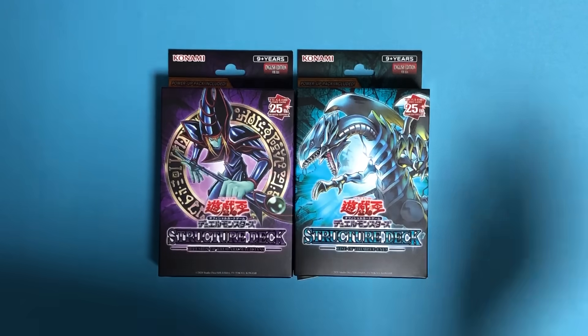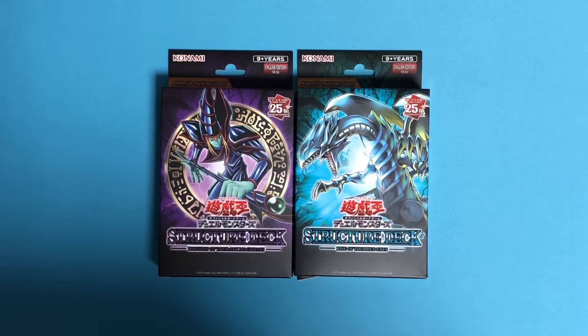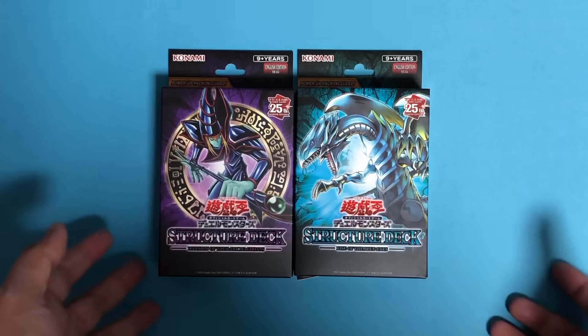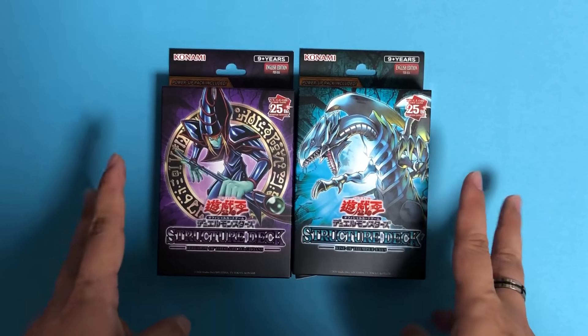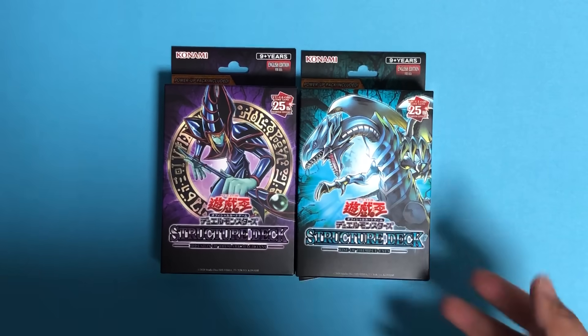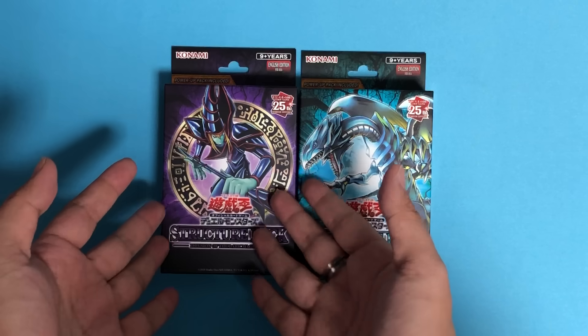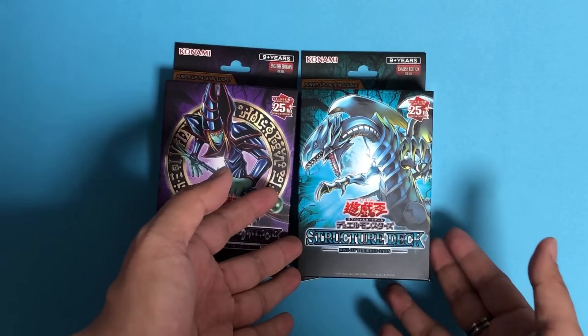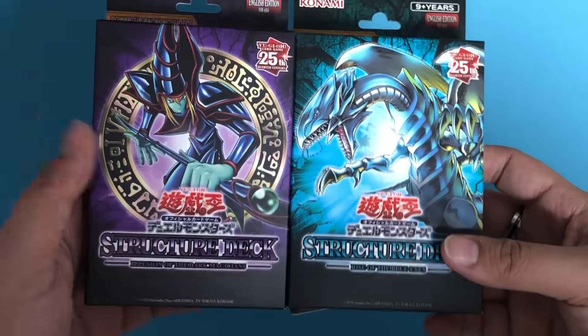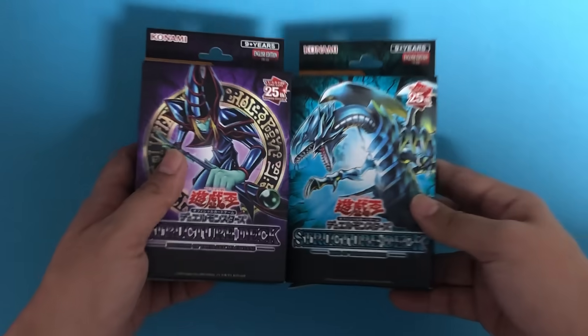Today I'm unboxing the new structure decks from the Yu-Gi-Oh Official Card Game, the Asia English edition. We have the first two structure decks for the revamped Asia English version: Black Magician (Dark Magician in the English version) and Blue-Eyed White Dragon — the two most iconic characters in the Yu-Gi-Oh series.